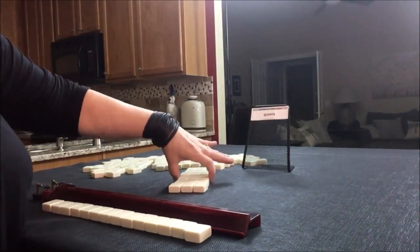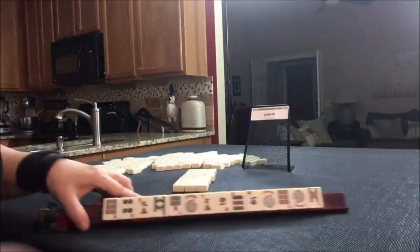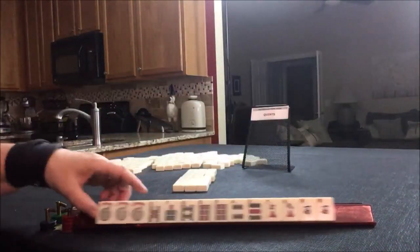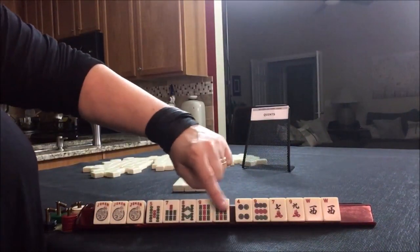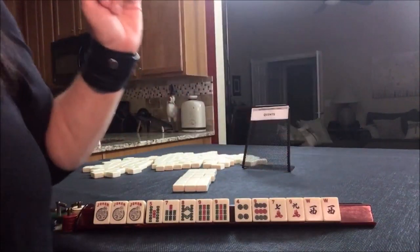Right across, left, left, across, right. We have jokers — that's going to help us get to that quint. Five, seven, eight, nine, pair. Four, nine, seven, nine, west. There is a like number quint and a consecutive run quint, but west goes with dragons — east and west go with dragons.